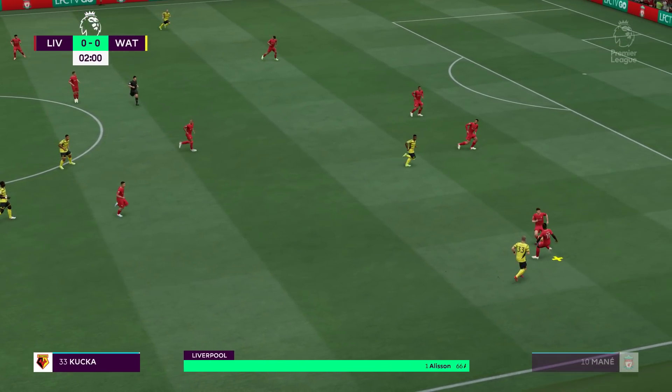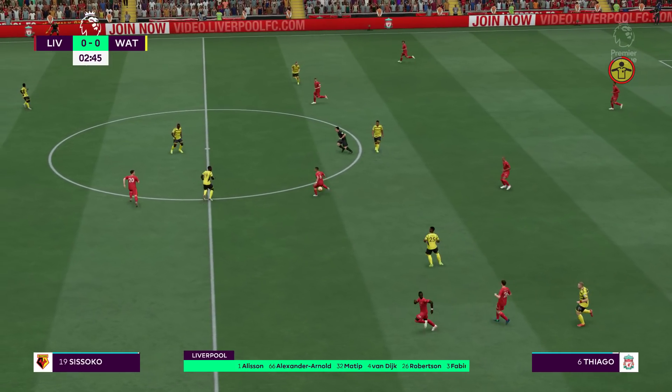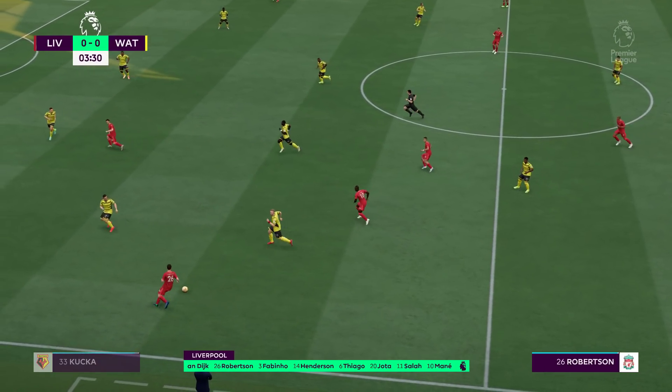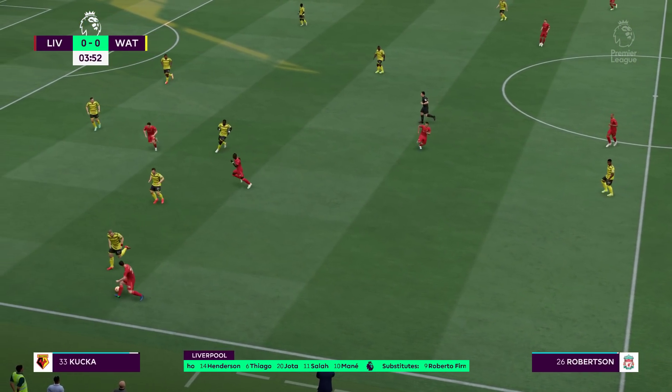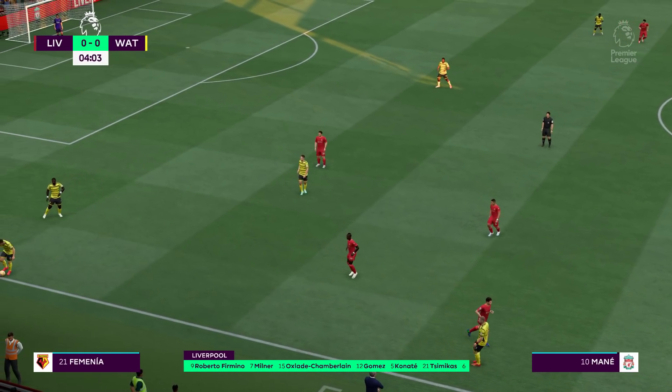Let's take a look at the Liverpool starting eleven. Alisson begins in goal. Joel Matip plays alongside Virgil van Dijk in central defence. Thiago starts alongside Fabinho in the centre of midfield, and rather than use a strike partnership, they've gone with just the one player in attack.